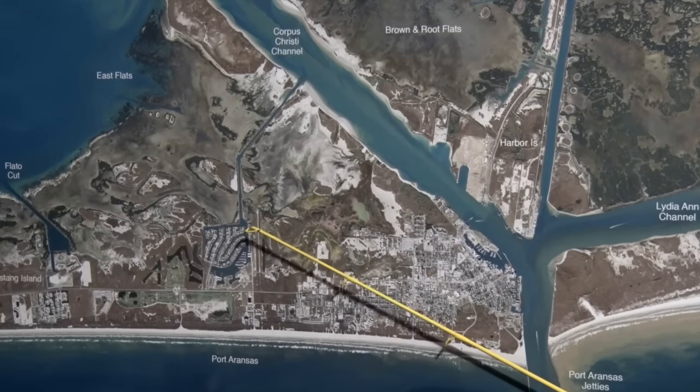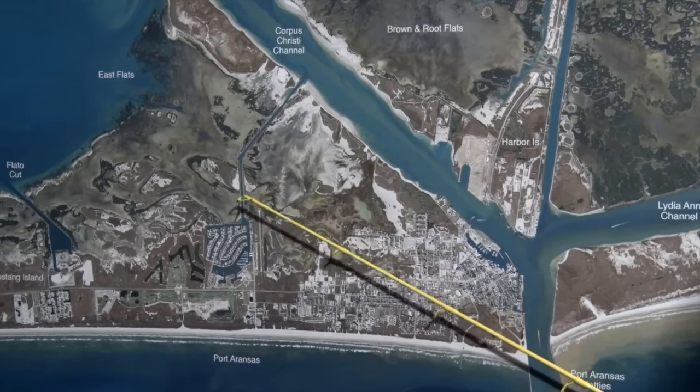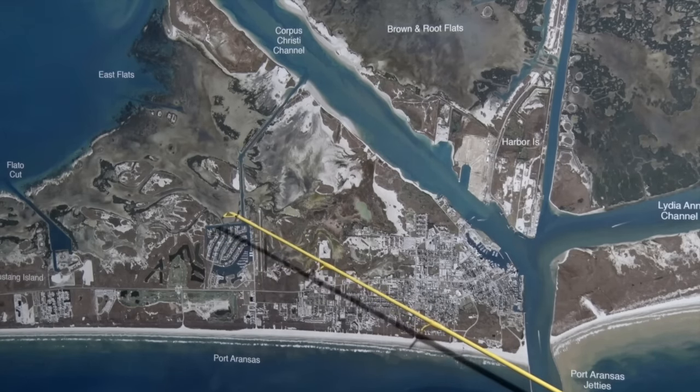Over in Island Moorings there's been some nice black drum caught on shrimp on the bottom. All the way down through here, sometimes the schools will be scattered, but get your trolling motor on and go up and down through these channels and you'll find them. Thanks for watching, I'm Captain Doug Stanford.